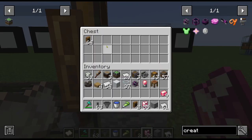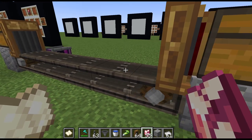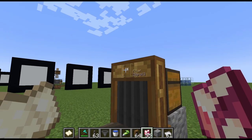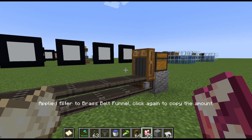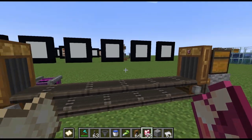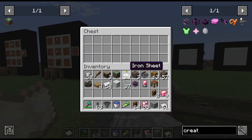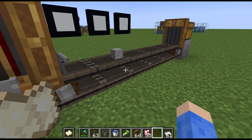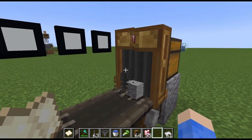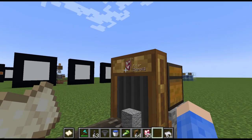Another function is that you can tell the funnel to only input a specific item — like unpolished rose quartz. If I put other stuff in there, it can't go because it doesn't match the filter.